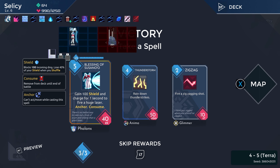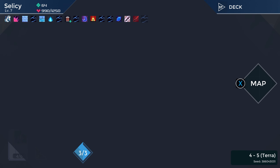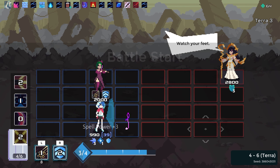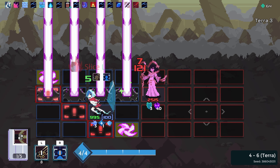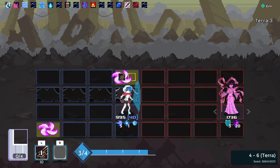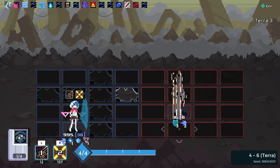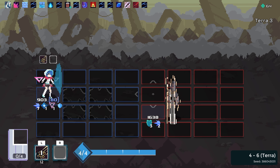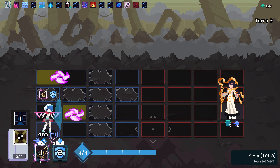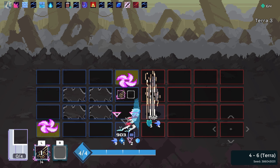We skip all these. Blessings of Susanoo — however this is pronounced — it's a cool card but doesn't fit our strategy here, so we skip. More mana regen — yeah, we're good. Just give me more mana, let me get through my deck even faster. This is the opposite of what I wanted to see, if I'm being honest. This is seriously one of the hardest battles — this is the hardest boss battle for me maybe. I would almost rather fight the Wall, the final boss, than fight Terra. I just haven't figured out Terra's patterns, which is obviously my own fault.